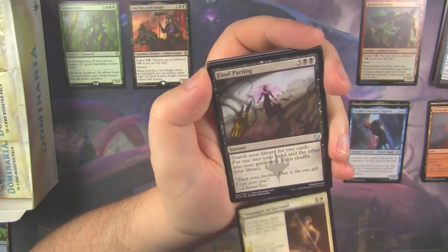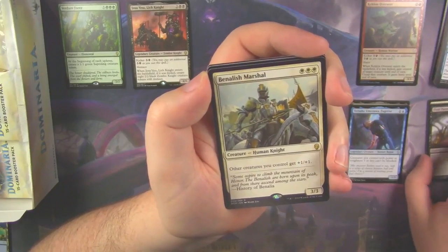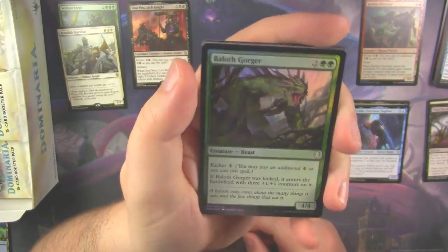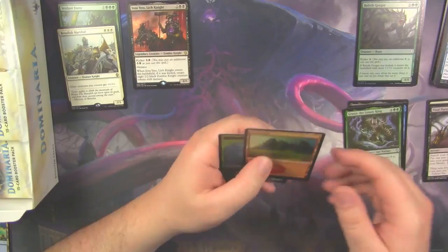Triumph of Gerard, Final Parting, and a Banalish Martial as our rare, with a foil. So we did get another foil — a Bailoth Gorger, and a Grun, the Lonely King.